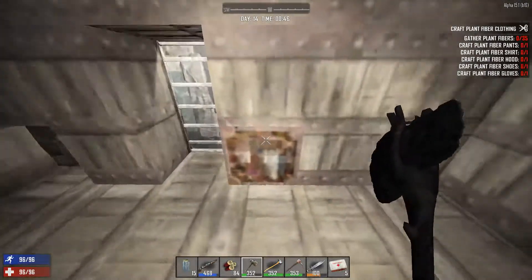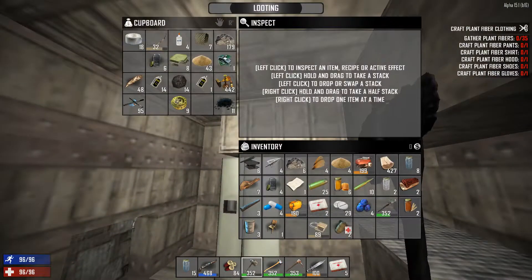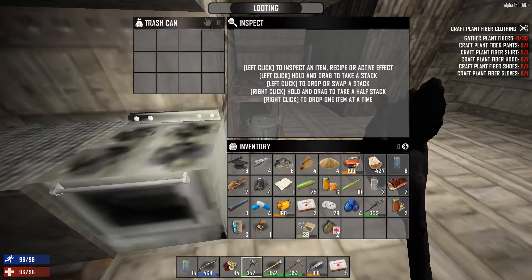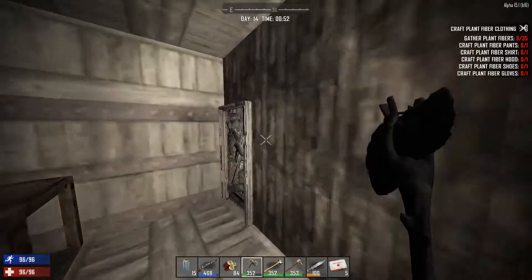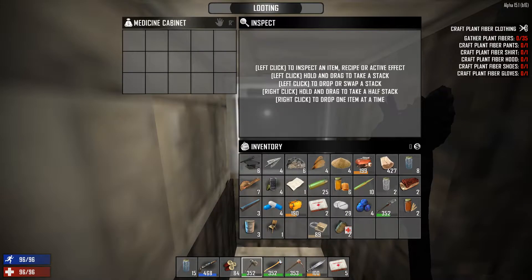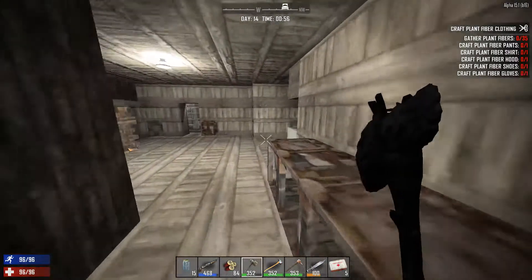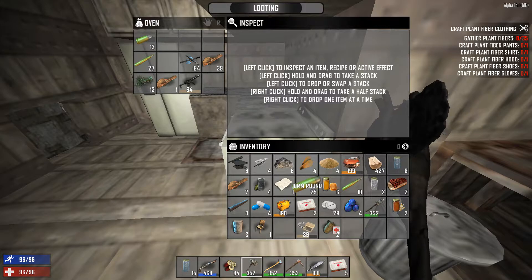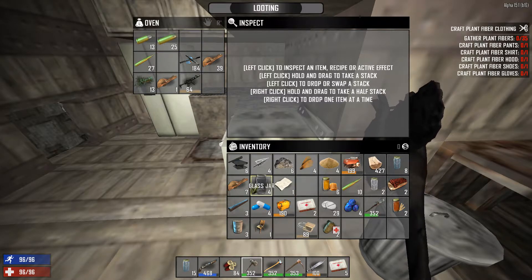I accidentally made that, which cost me a ton. I wonder if there's anything in here. Nothing. I'm actually gonna clear this. 10 millimeter rounds — I'm gonna put that in there with that, I guess.